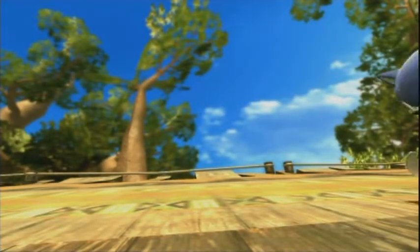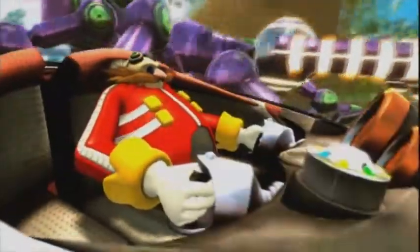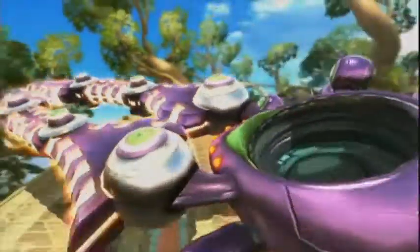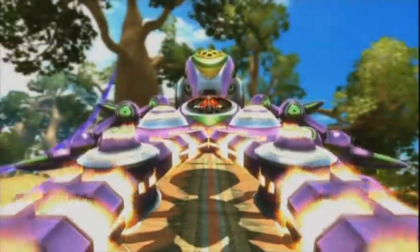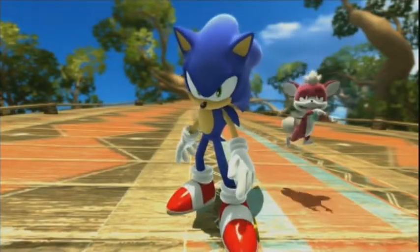Time for some more cutscenes! Eggman is called out repeatedly, and he reveals his new power: the Egg Beetle — go! And with that, I'll see you on the next Let's Play Sonic Unleashed — bye!